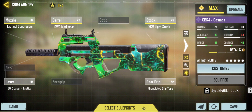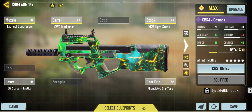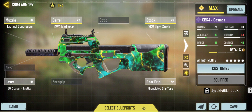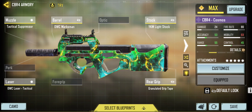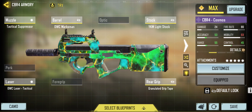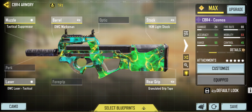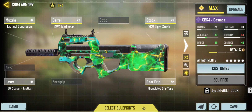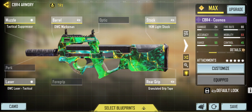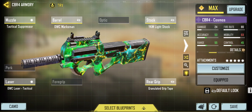Next up we have the Cosmos CBR4. The CBR did receive a nerf but it wasn't a significant one. CBR still reigns supreme as the number one SMG to use. Here's the exact same build I've been using for the past few seasons — still one of the best builds in my opinion. Personally I would consider taking off the WC Tacilizer depending on what you're in the mood for.